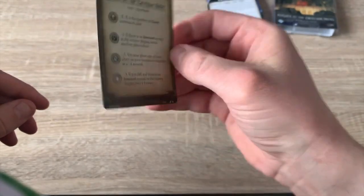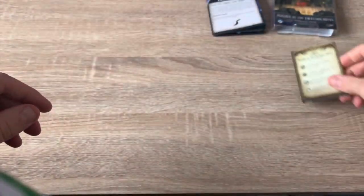We have the guide card for the chaos tokens — easy, standard, and hard expert mode, which you can see here.